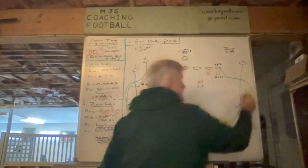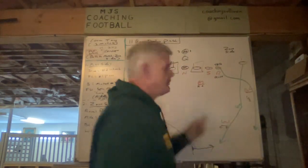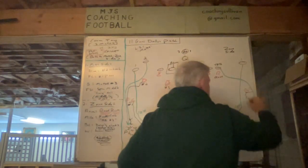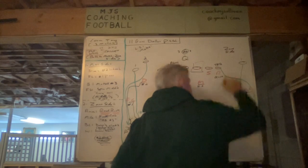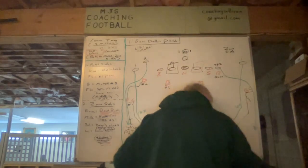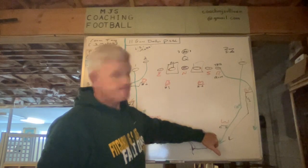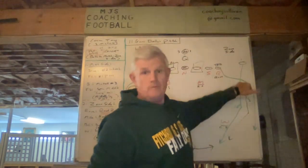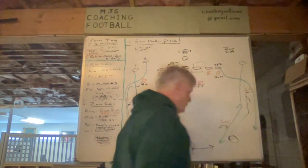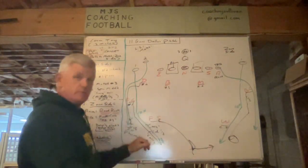Now coming back to the boundary corner: his portion of the surface communicates pass to the rover. He's cuing number 2 and sees the out. He knows we have a curl flat defender, so he'll tempo pedal working toward number 1 and carry the post to number 1. To him, that's an out. So both corners end up with the same technique: carry the post on the upfield shoulder.